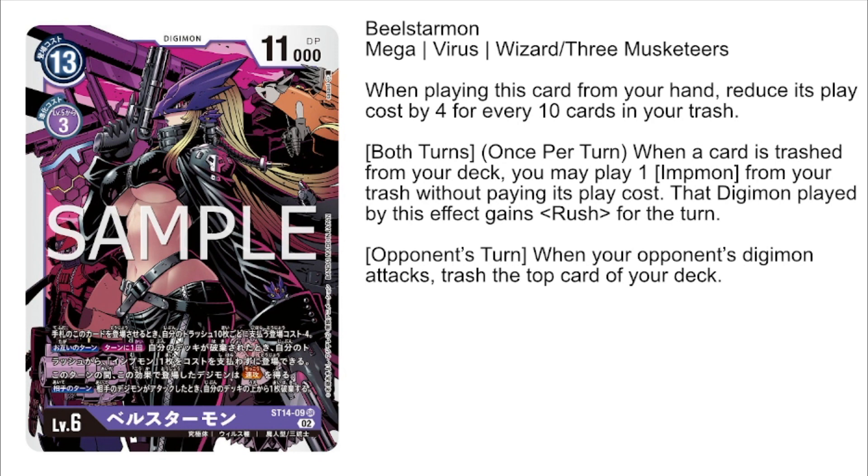Her secondary ability states that during the opponent's turn, when an opponent's Digimon attacks, we get to trash the top card of our deck, giving us an alternative way to self-mill and fill up our trash during the opponent's turn. This also feeds into her first ability to be able to spawn an Ipmon.